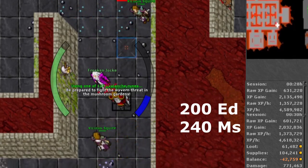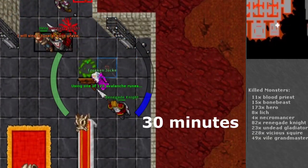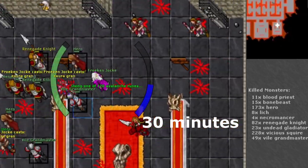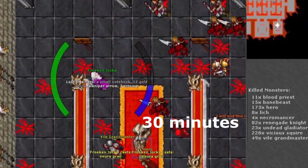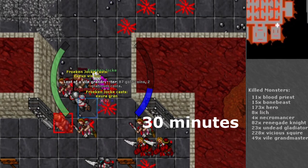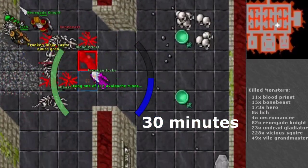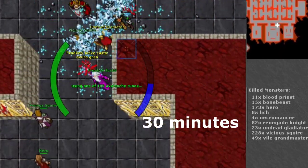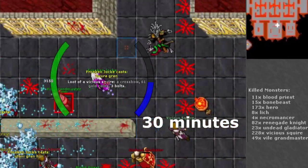What's extremely good about this spawn is that it contains 9 different creatures for you to unlock in the bestiary. Vicious Squires, for example — you kill almost 400 an hour here, meaning in about two hours you're basically done. And if you compare that to Vile Grandmaster, you kill about 100 of them each hour, meaning it will take you 10 hours to finish them here.